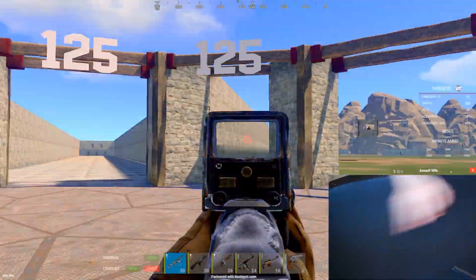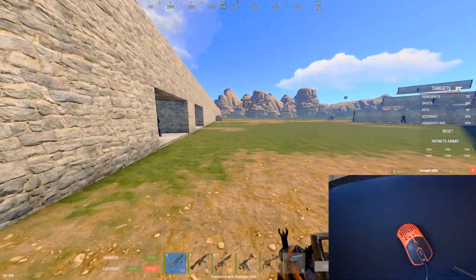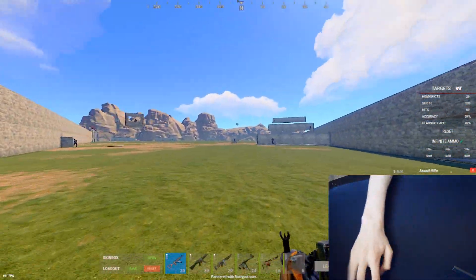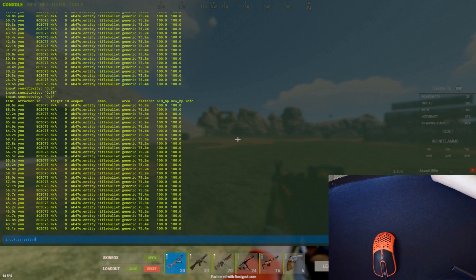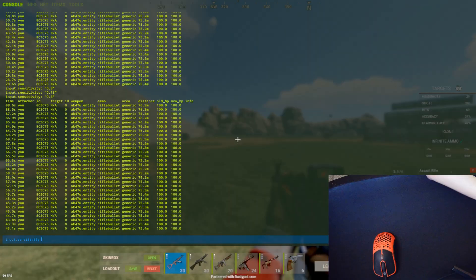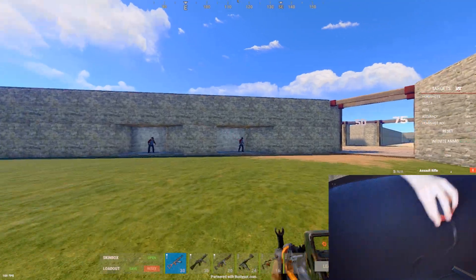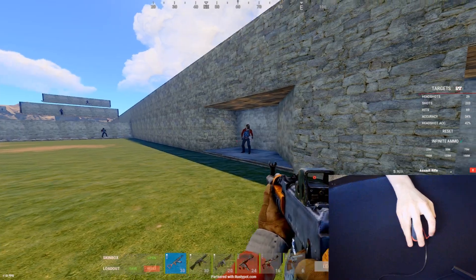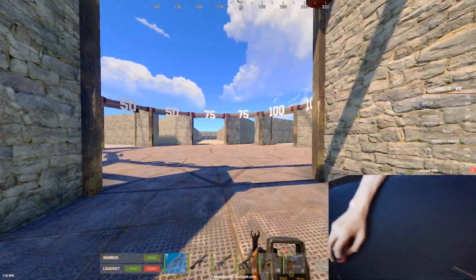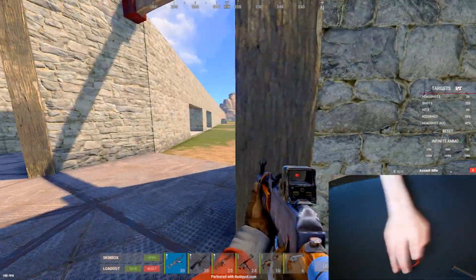But when you ADS in, you have much less movement. This is really important, because if you have just a really low sensitivity — like Tacular or somebody — it can really hinder your close range performance. If I had this as my hipfire, I really struggle to do 180s for the most part. You can go way lower than this; there are people that do. This is just what I use, and it gives me a lot of mobility, but I might lower it at some point.